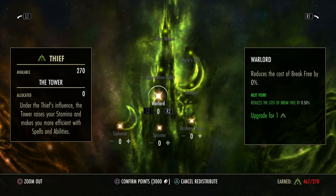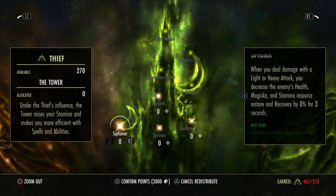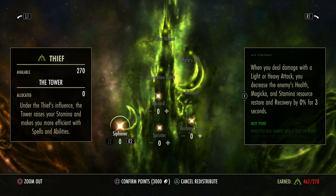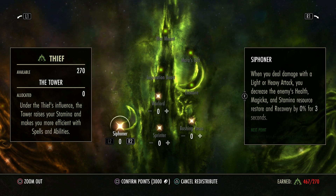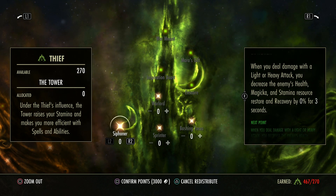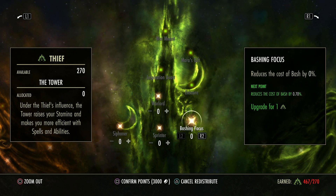If you are really squishy and you die a lot and you can't quite figure out how to get back in the fight, you might want to get some of these — they're good recovery bonuses. Speaking of recovery, we're now in the sustain trees. Warlord reduces the cost of break free — it's expensive, it costs you stamina, you're going to want to get that cost down. Siphon — when you deal damage with a light or heavy attack, you decrease the enemy's health, magic, and stamina recovery, which is more beneficial in PvP. Sprinter reduces the cost of sprint, and Bash Focus reduces the cost of your bash.